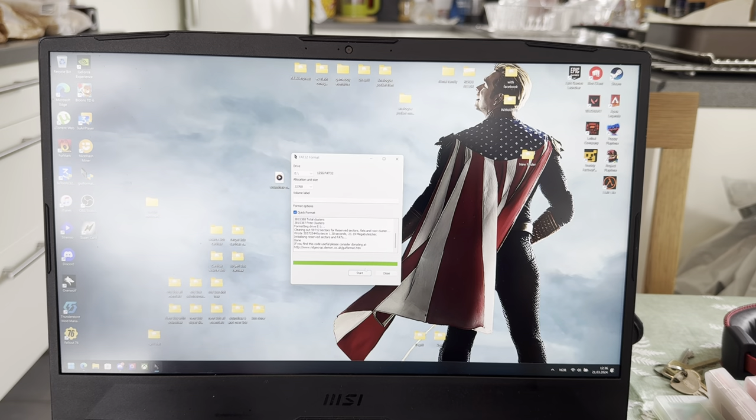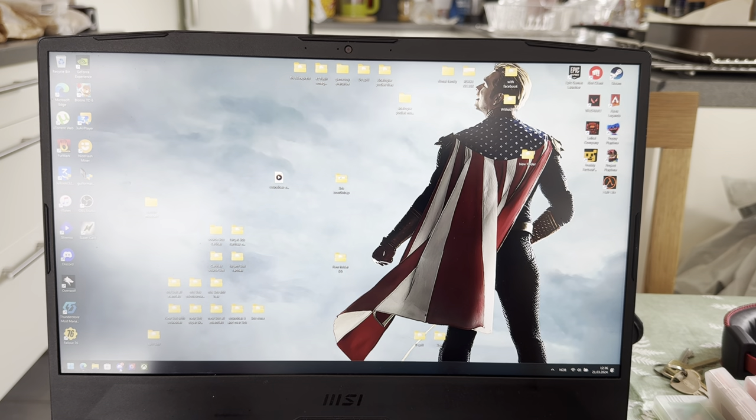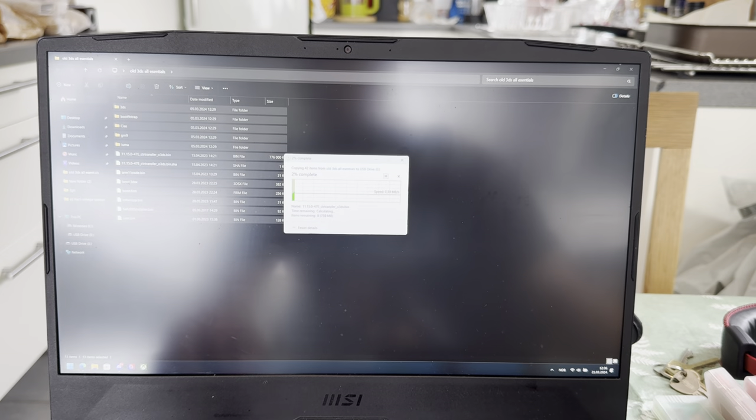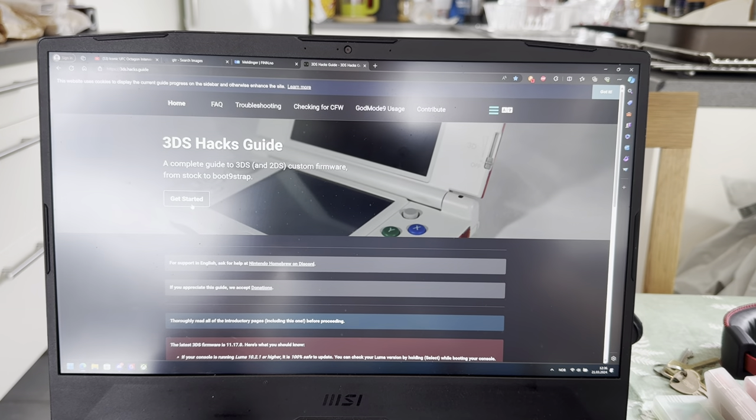I just had that tab open. That is done. Now what I'll have to do is grab the old 3DS essentials folder and take this over to the USB drive, because that's everything you need for a CTR transfer - basically a region change.